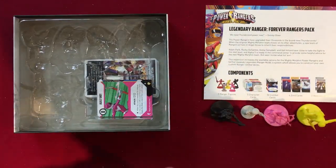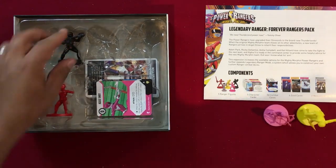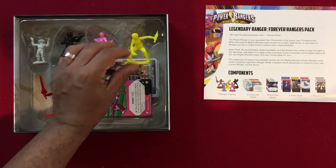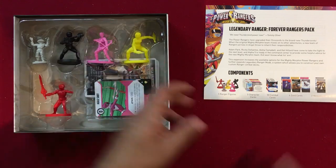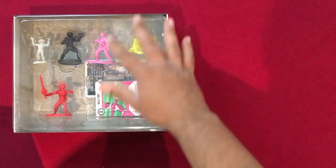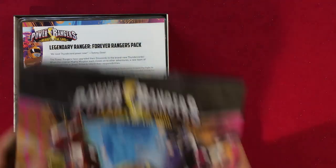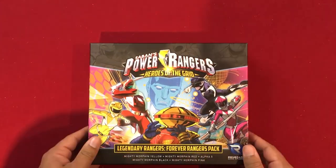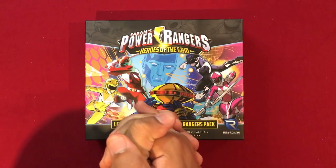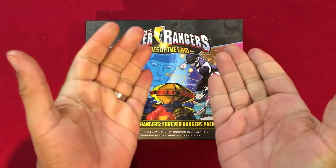So there you have it — in more detail than I intended! After checking the time I realized this is really the meat and potatoes of the whole unboxing so I wanted to go into these characters in detail. We've now taken a look at the Legendary Rangers Forever Rangers Pack, keeping with the theme of the Mighty Morphin classic characters. Next we're going to take a look at the Squat and Baboo Villain Pack — be back in a flash.